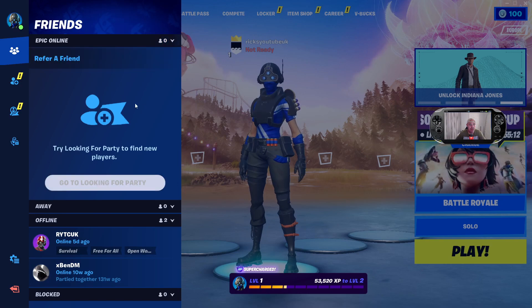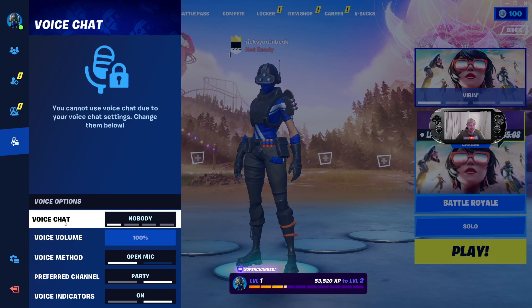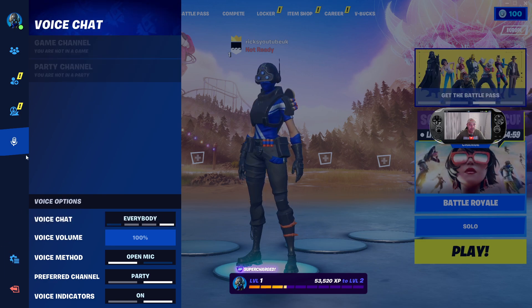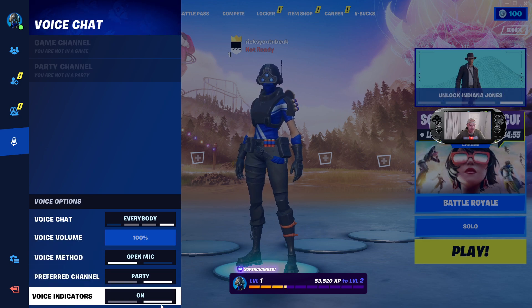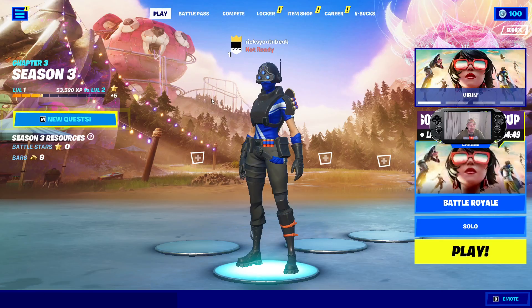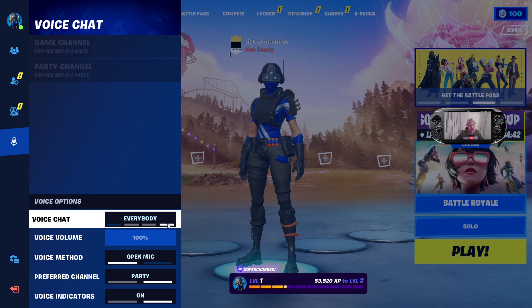Once you press save, go back into it. You can see it still says nobody, so you might have to click that again. Go back out, hit it again, then go to the mic and you can see it is now set to everybody.